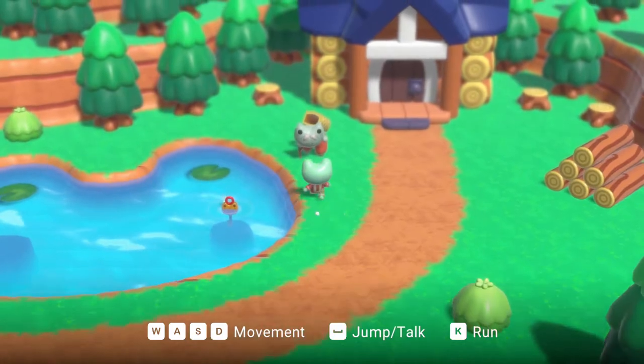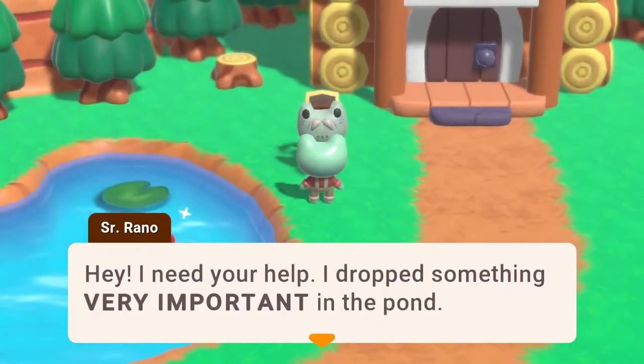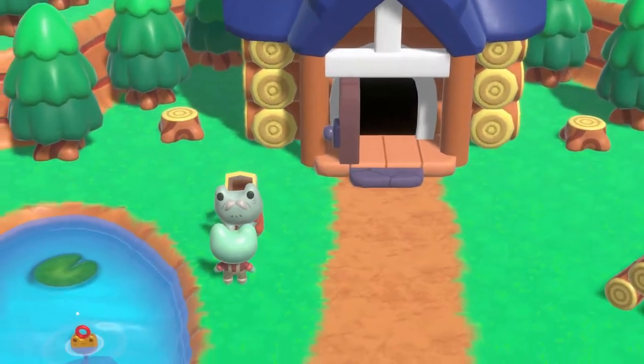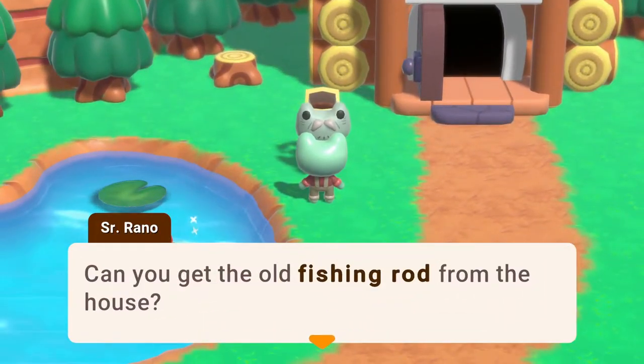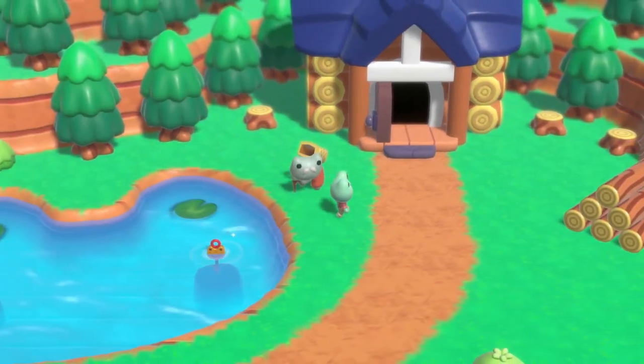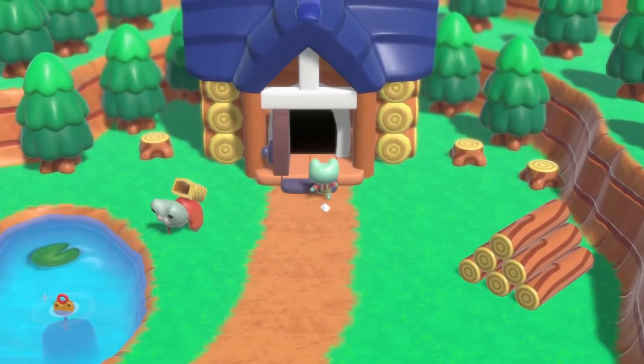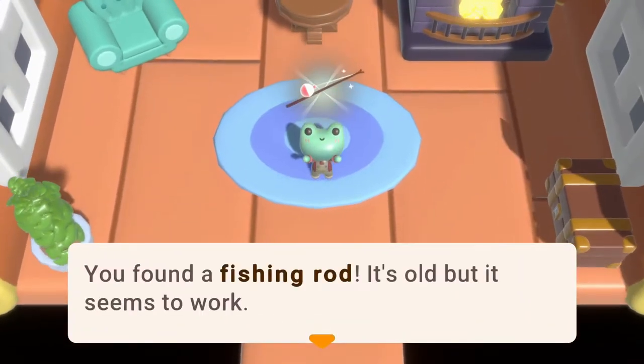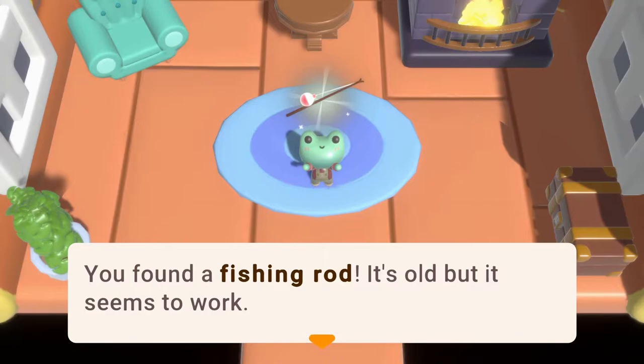Hello, old man. He says: 'Hey, I need your help. I dropped something very important in the pond. Can you get the old fishing rod from the house?' Sure. He found a fishing rod. It's old, but it seems to work.